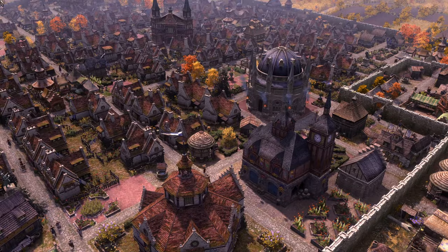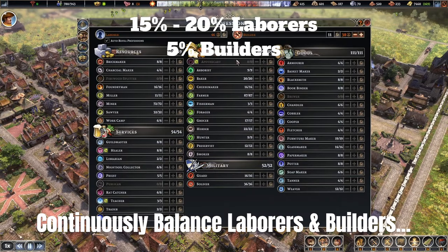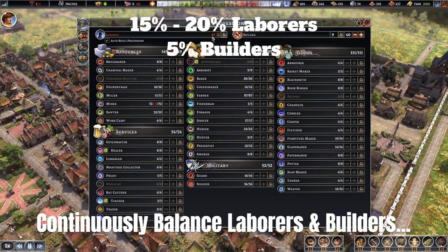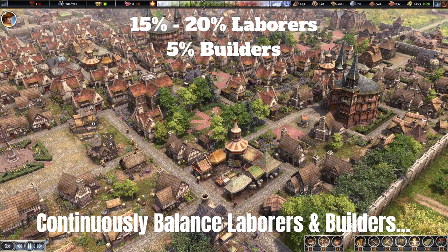As your civilization progresses, you need to balance your builders and labor workforce. Ideally, ensure at least 15 to 20 percent of your total population is assigned as laborers, and at least five percent as builders. Builders are needed not just for constructing buildings but also for managing upkeep of all buildings in your civilization. Overall, expect to dedicate 20 to 25 percent of your population to laborers and builders combined.